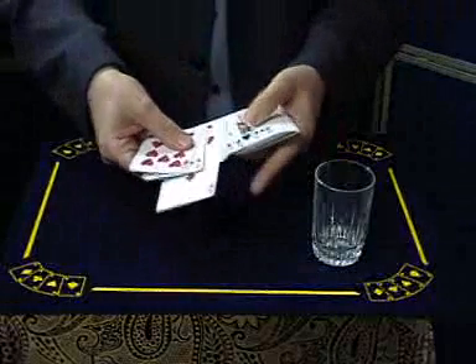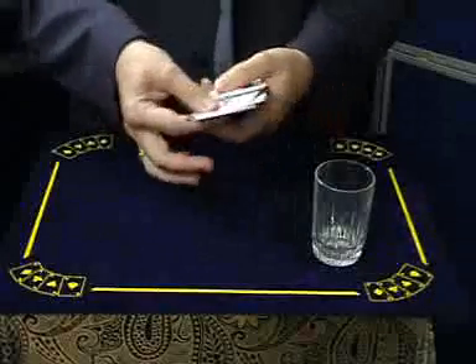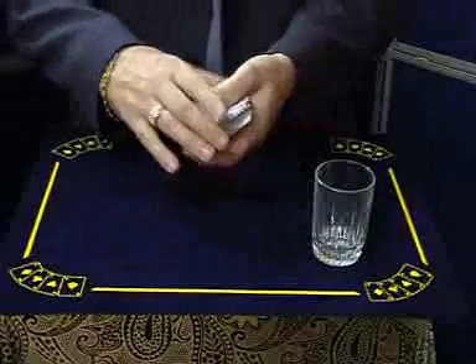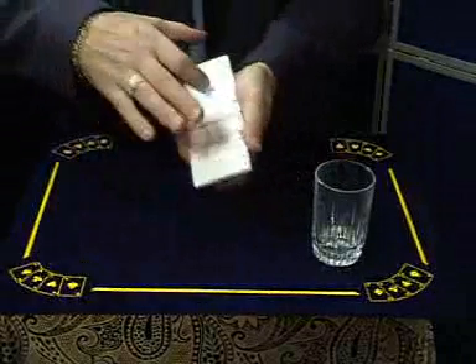The ace of diamonds, ace of spades, hearts, there she is, and last but not least the club. The four aces are removed and you really can show them very fair — there's no funny business. You can actually show the diamond, the spade, the heart and the club. I hope you can see them nice and clear on there.